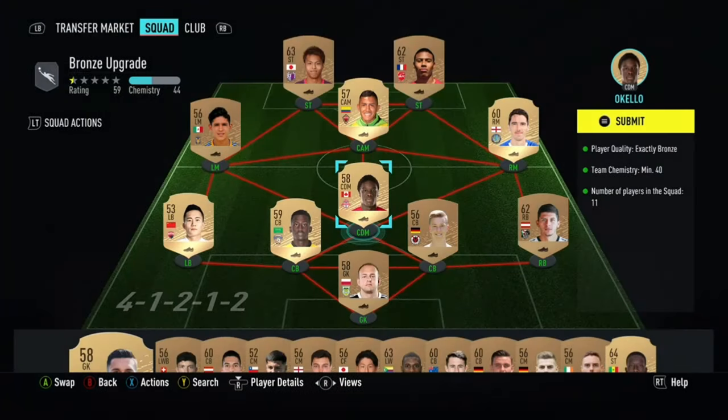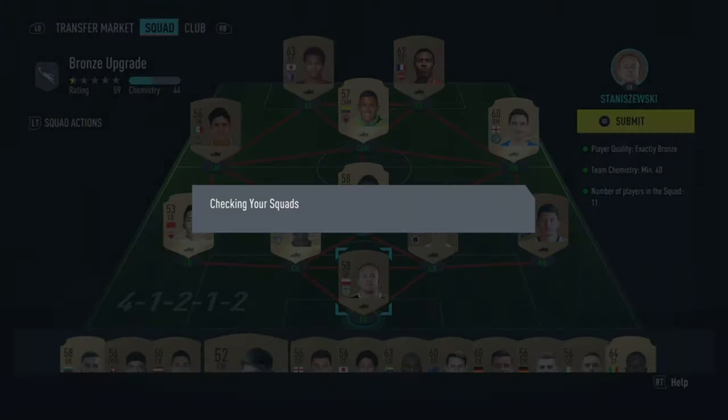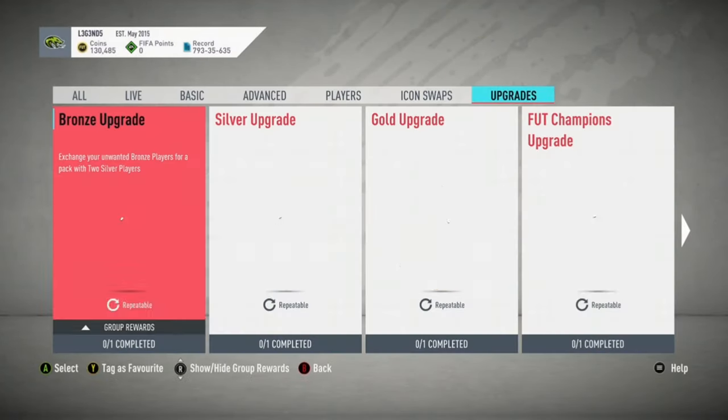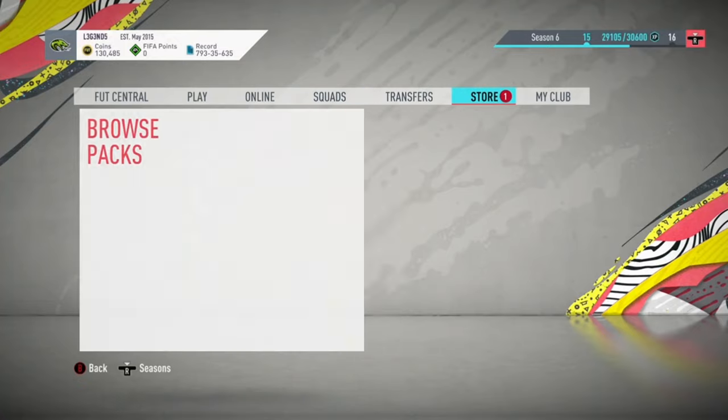Any of these bronzes you have, just recycle all of them into the SPC right here. That's exactly what you do — just recycle these bronzes. And then you go back and open this.